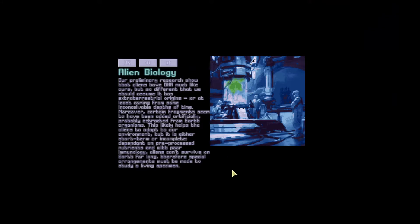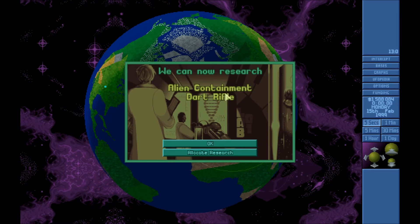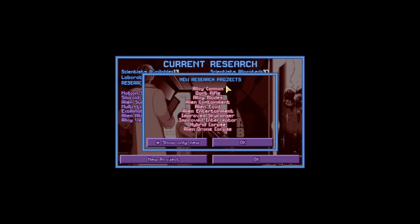Alien biology research: our preliminary research shows that the aliens have DNA much like ours, yet so different we should assume it has extraterrestrial origins or comes from inconceivable depths of time. Certain fragments seem to have been added artificially, probably extracted from Earth organisms, which likely helps the alien adapt to our environment. But their immunology is poor — aliens can't survive on Earth for long. Special arrangements must be made to study a living specimen. Now we have the dart rifle and alien containment — about time.